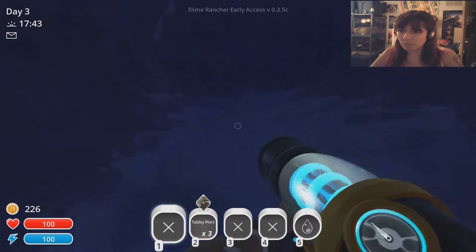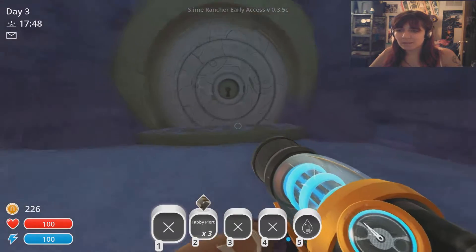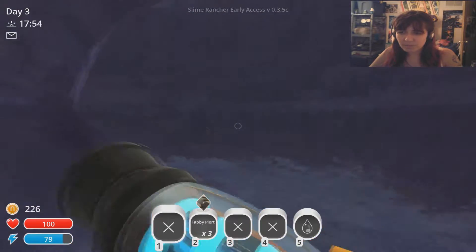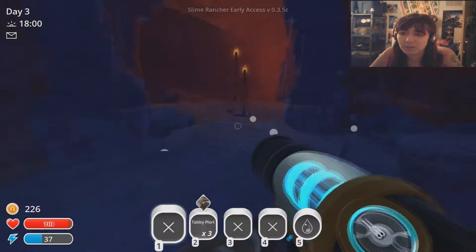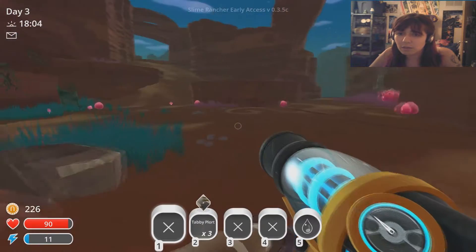In this playthrough alone I've already seen two gold slimes and I've never seen a gold slime. This door is to the Indigo Quarry, which maybe in the next couple of episodes we'll head to. Oh — sorry, I'll leave. I'm leaving! Gosh, they're really mean.